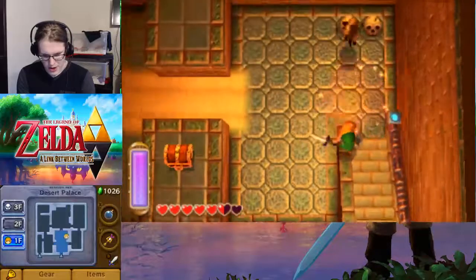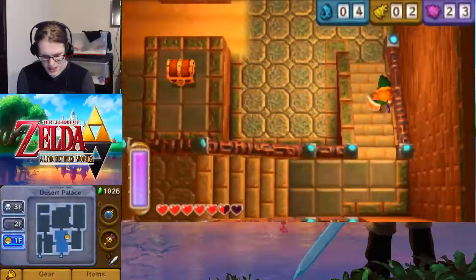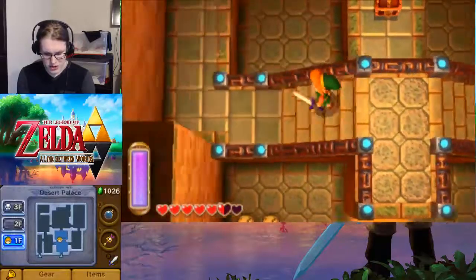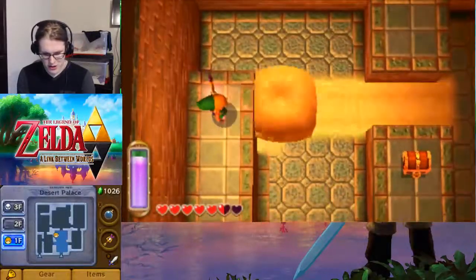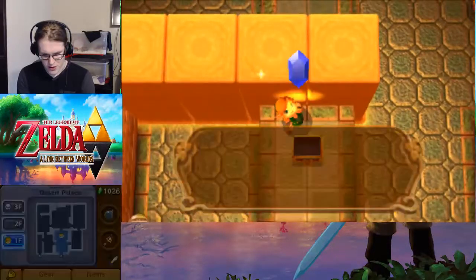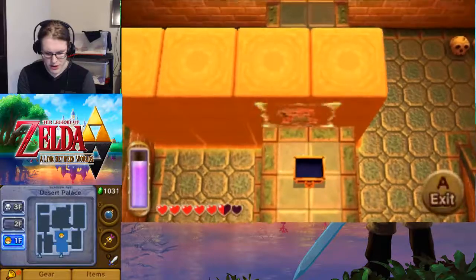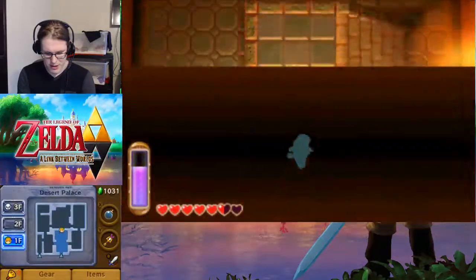You cannot layer more than one sand pillar at a time, unfortunately. So if you do want to get to this treasure chest, you have to start here and then go around on the wall, which gets us a blue rupee — nothing too important there. Just be careful, because if you're on these walls, they can still fall apart.